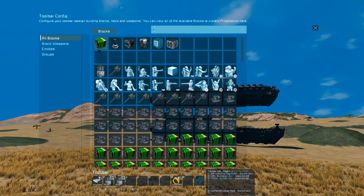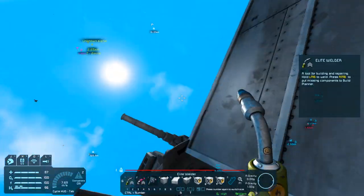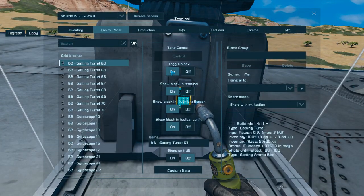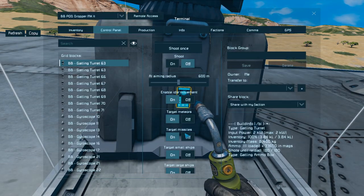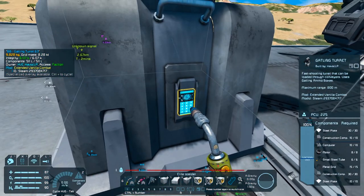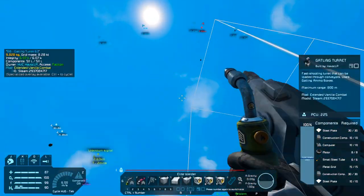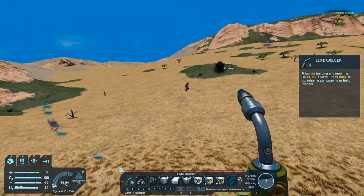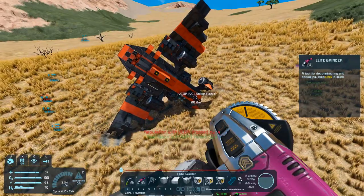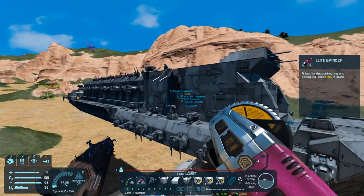Okay, we need a turret. Can we do something like this right here? Cannot control him. Light him up, dude. He's targeting small ships too. Where is he? I hear the shooting. Oh, he crashed. Okay, never mind. So that just happened.